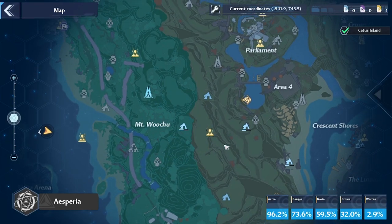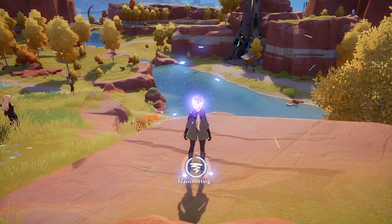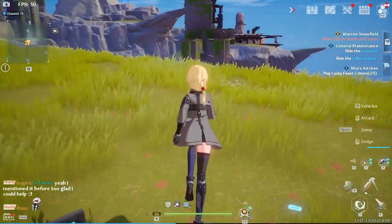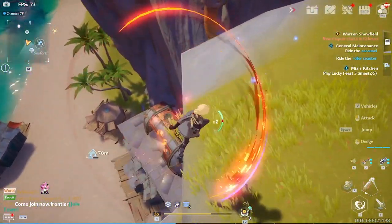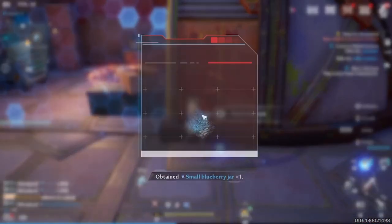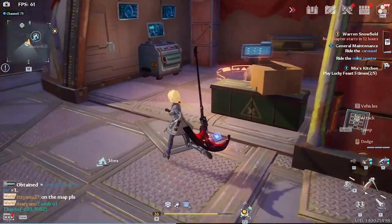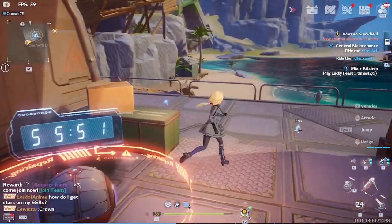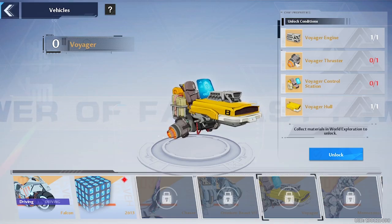For the third main component, teleport to Southern Mountains. Make sure you're level 32 and your suppressor is at 3.1 or higher — otherwise you'll start dying from radiation. Head all the way toward the camp, kill the enemies, and input the code: 3-5-9-4. The chest is time-gated, so you'll need to wait two days and seven hours. After that, open the chest to get the Control Station component.